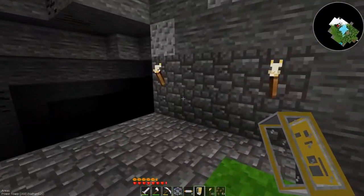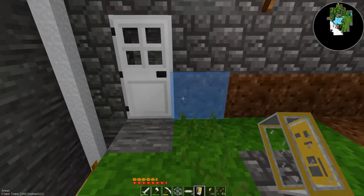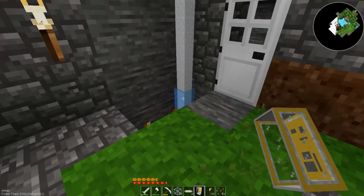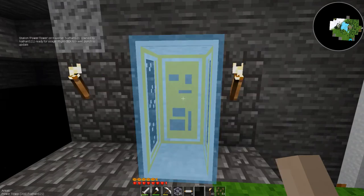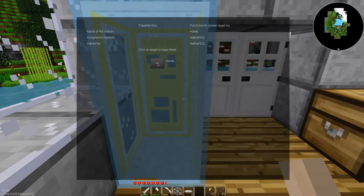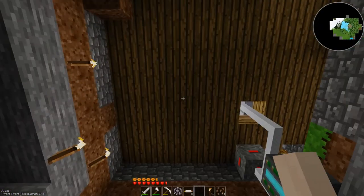Let's go ahead and put this travel nut right next to the door. We will call this station 'Power Tower.' I can go home now - I'm in my house. Let me activate it and go to Power Tower. Yippee, it works!